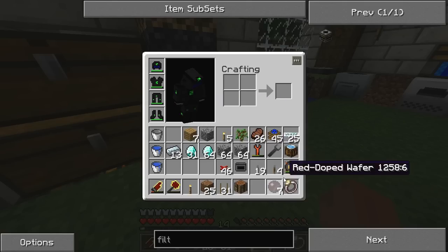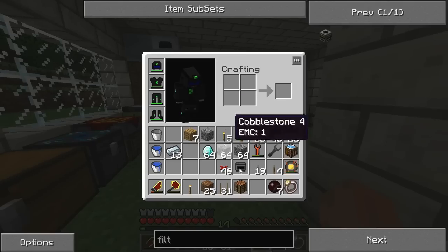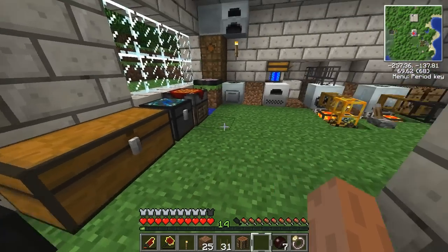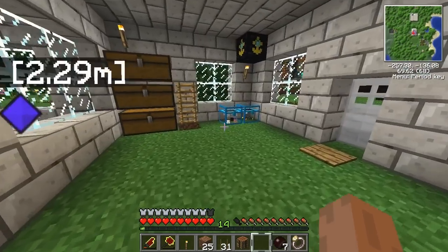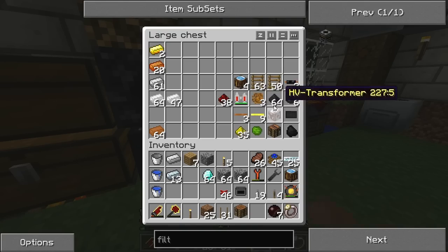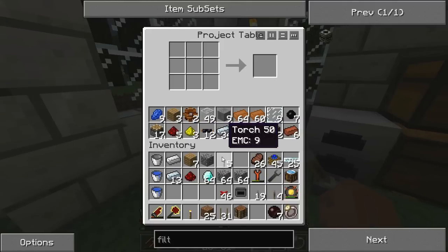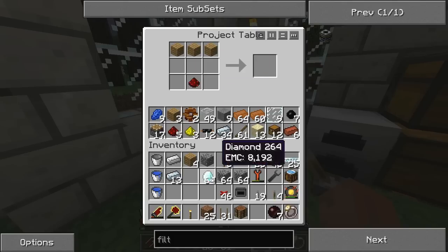Got my cobblestone and my red doped wafers. I'll grab a piece of iron and craft a piston the good old-fashioned traditional Minecraft way. In case you forget the recipe for a piston, here it is — I've made so many of these things I know the recipe by heart.